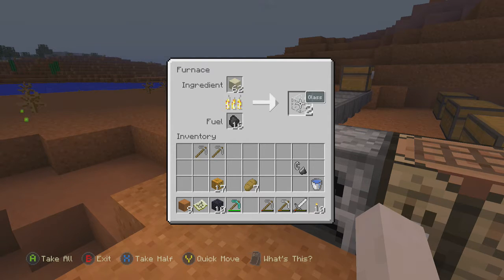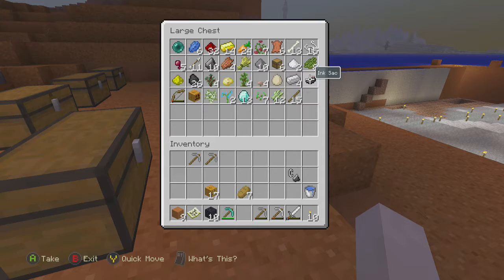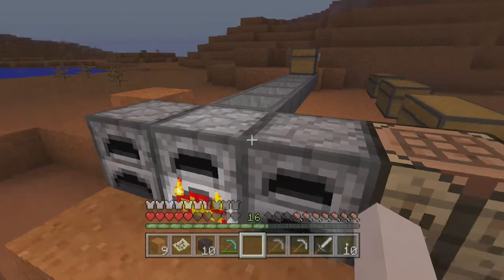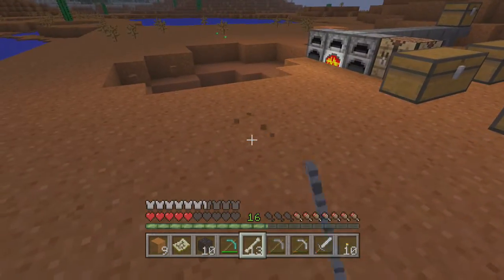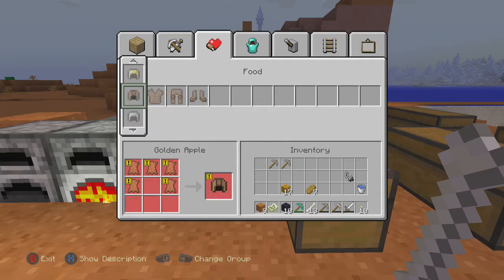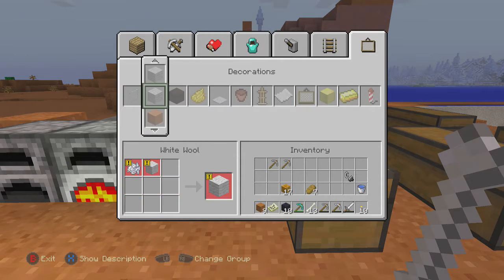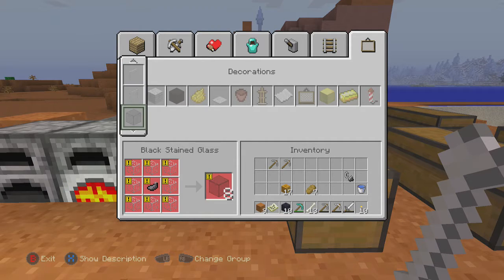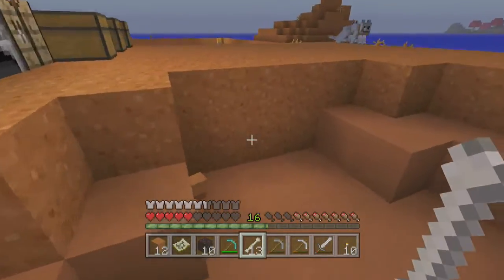We can dye this glass to our dye color — which would be black, for instance. These ink sacs are black, so if I take one of the glass I can make black glass. And with bone meal — if I take bones and make bone meal in the crafting menu — I can make light gray glass, and any other color I want. I can make rose red dye and make all these different types of glass. We'll do that later in the Minecraft Atlantis series.